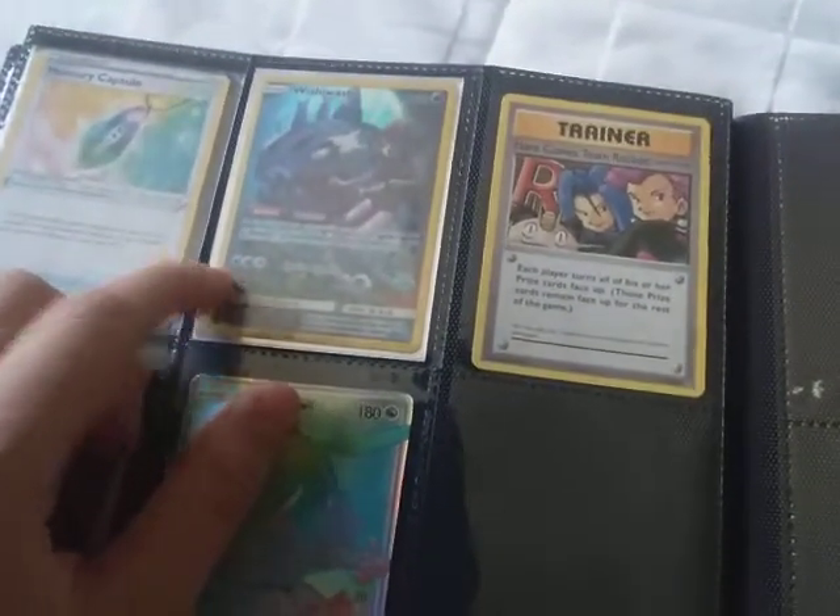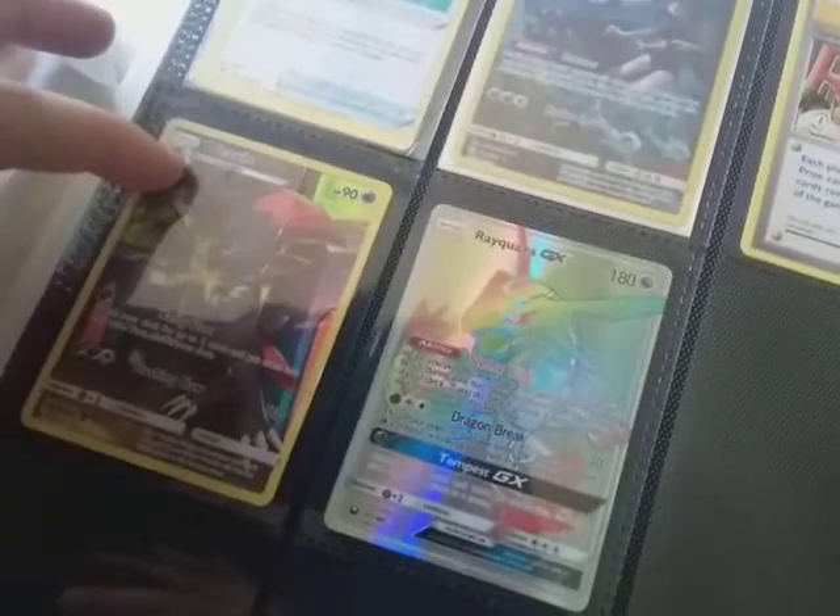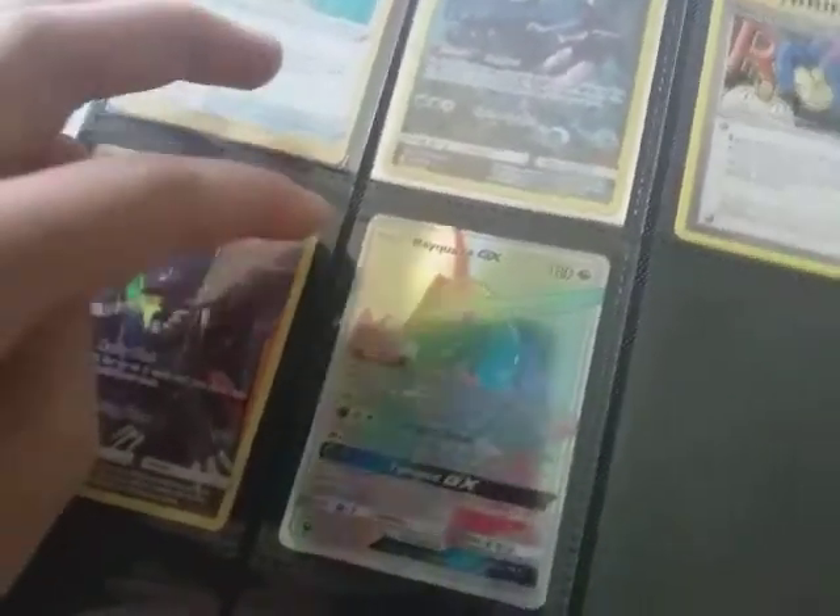Then we've got a Memory Capsule — I put it in my binder because it's really off-center and it looks cool. Got a secret rare reverse Wishiwashi, Here Comes Team Rocket Evolution secret rare, a Weavile secret rare, Flutter Mane I think — yeah — and then we've got a Rayquaza Rainbow Rare GX. Thank you guys so much for watching and I'll see you in the next one, peace!